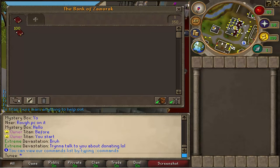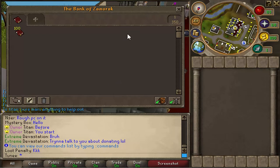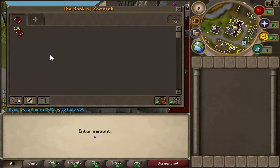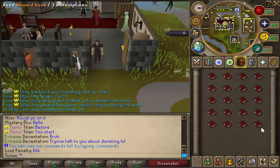What is good people, today we have got another very special video — 100 reward books from voting just been given to us by Titan. We are going to open all these and see if we can get some nice loot. Much like the crystal key video, we are just going to open them all, sort out the bank, and then empty it. We'll do 20 at a time — that's five sets — so let's get straight into it.